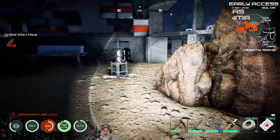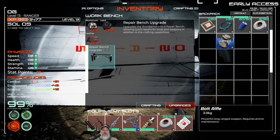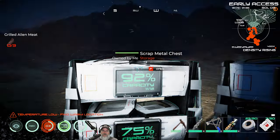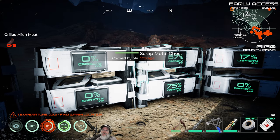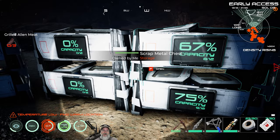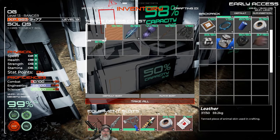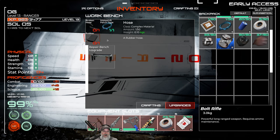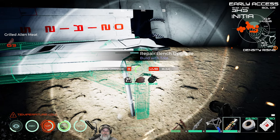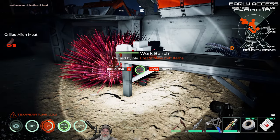Let's get rid of this snub and do our workbench upgrade first. To upgrade to the repair table we need four aluminum, two lead, and four leather. I'll grab the aluminum and the leather, go to the workbench, and build it. Moving up in the world! I love the repair table because once we build it we can repair stuff for free — it doesn't cost any resources in this game.